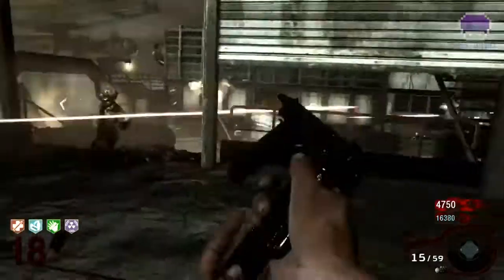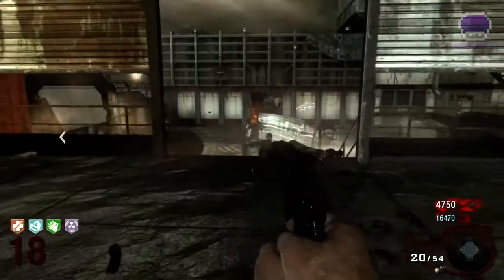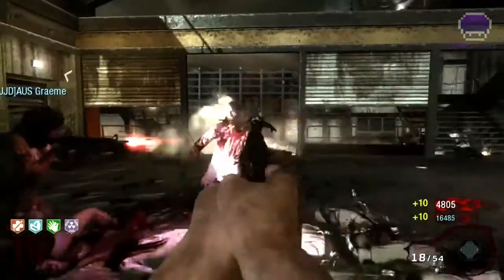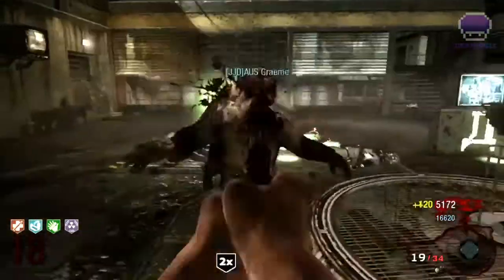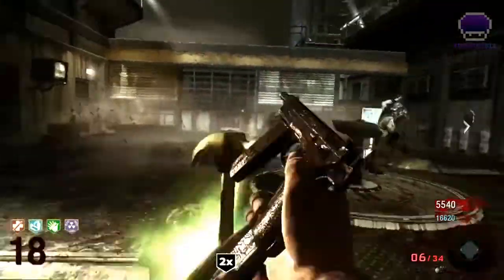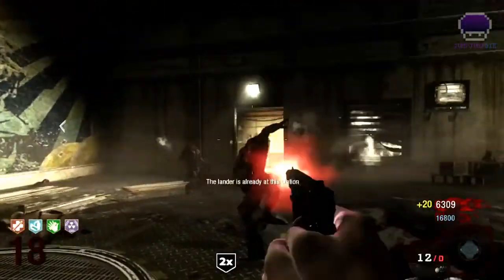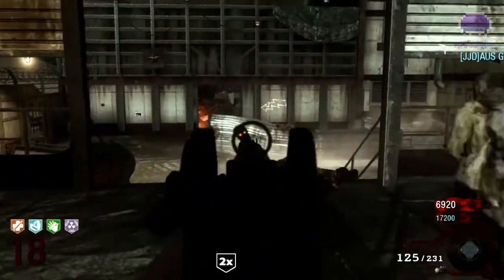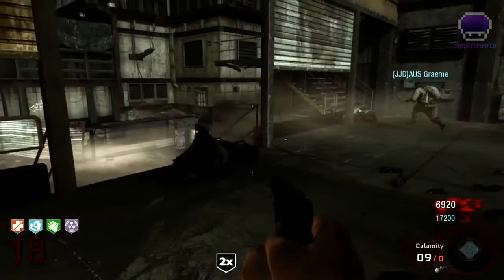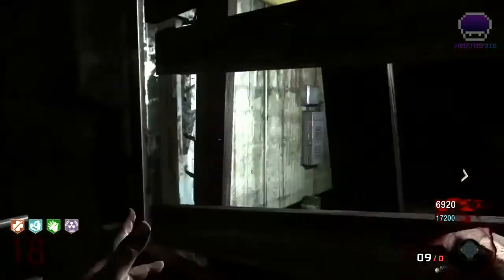Graham got every single death machine in this playthrough — there were about four or five, and he got every single one and did really well with them. He got a lot of points, as you can see. The tactic you can use is to not get those Carpenter buffs and to get the points, but we're so high in levels now that it's kind of not worth it. We just really want the breathing space. The round's ended now and we're just doing our thing, trying to get some points.